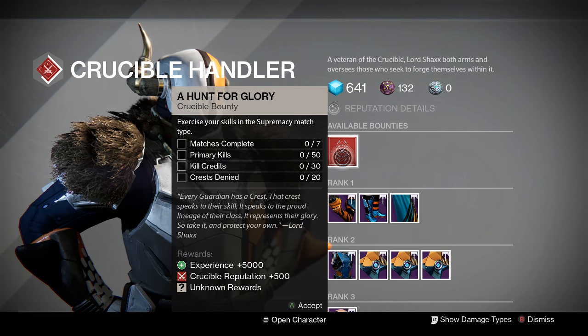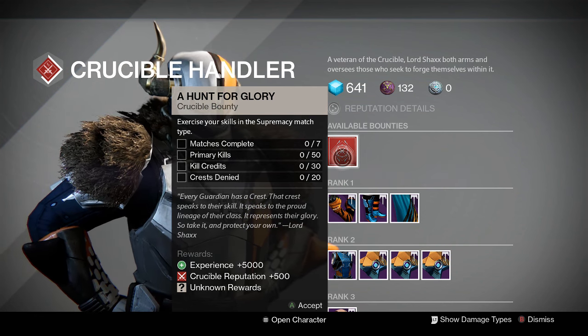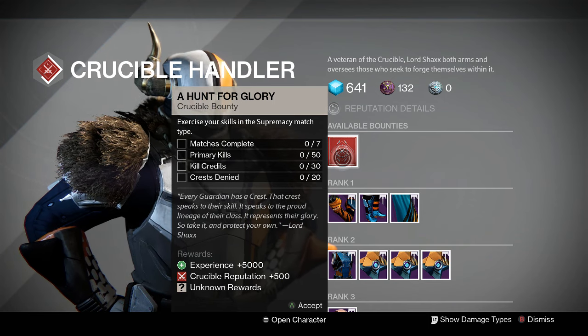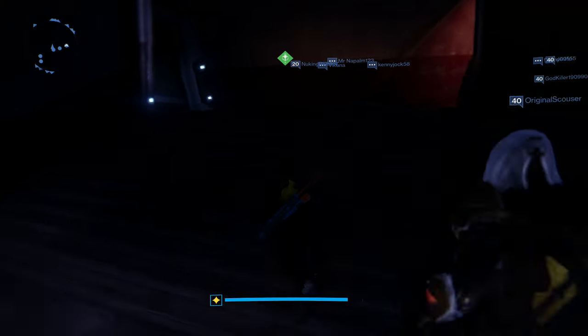This is really easy to do this week — probably the easiest one — because you can just run around with the Matador and rinse people, get those crests and kills. But make sure you're using that primary too, and get those 50 primary kills. Anyway, moving on to Tyra Kahn and Shiro's bounties.